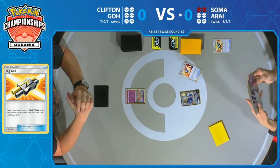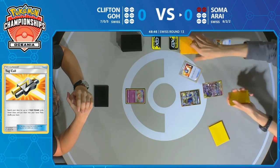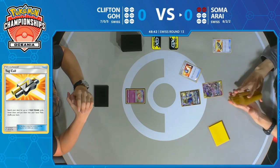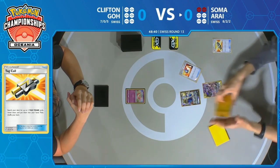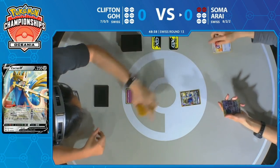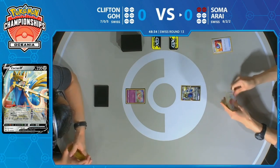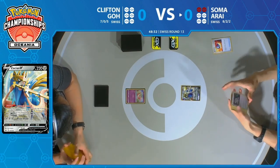We talked a little bit about the spice that he's thrown into his deck — the Magcargo GX, the Mewtwo GX to copy GX moves, Zacian V. That's not all that he has. There are a few other cards he is opting to put into his deck to disrupt his opponent, and hopefully we'll see those cards come out soon.